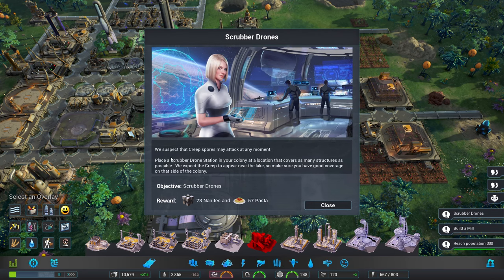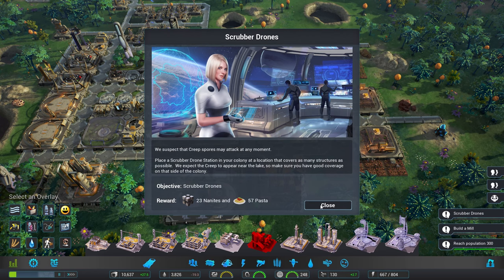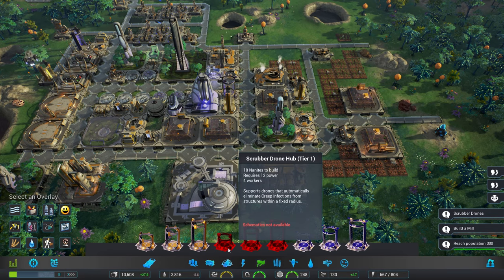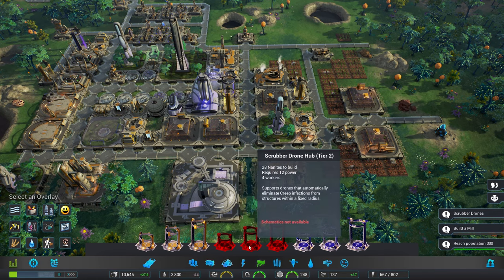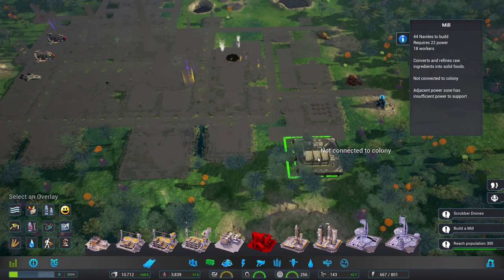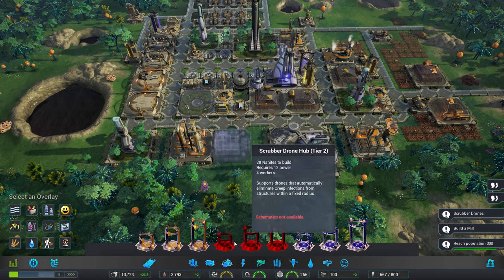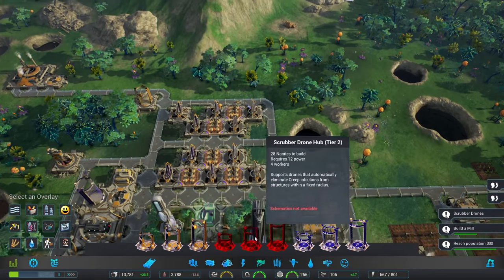An invasion is available — we suspect that creep spores may attack at any moment. Build a scrubber drone station in your colony at a location that covers as many structures as possible. We expect the creep to appear near the lake, so make sure you have good coverage on that side. Scrubber drones — scrubber's not available. But the dickens — I do not know what you want from me. I can build this more or less anywhere. I still can't build it — how utterly, utterly bizarre. Things have been very, very strange with the game today.